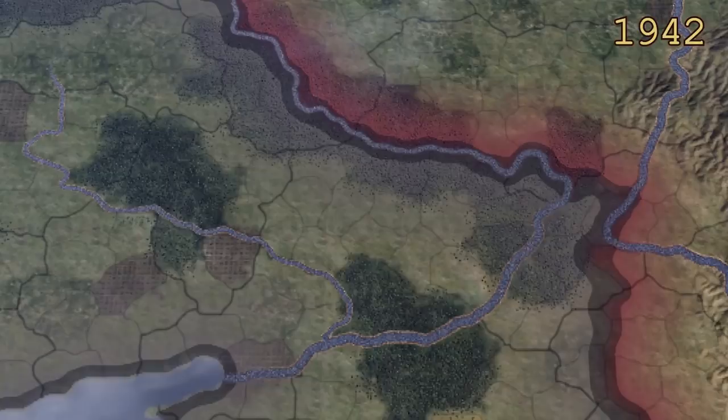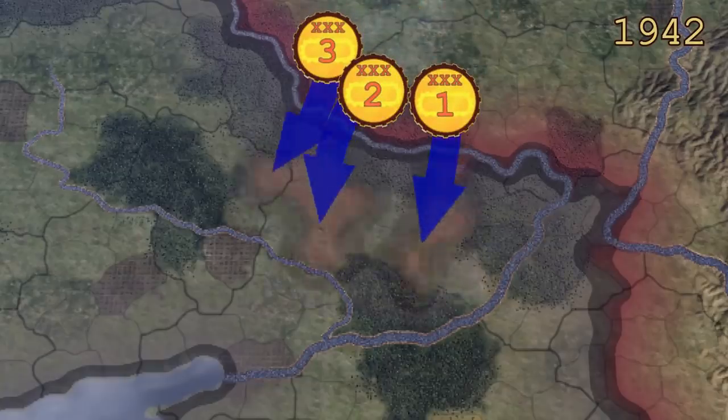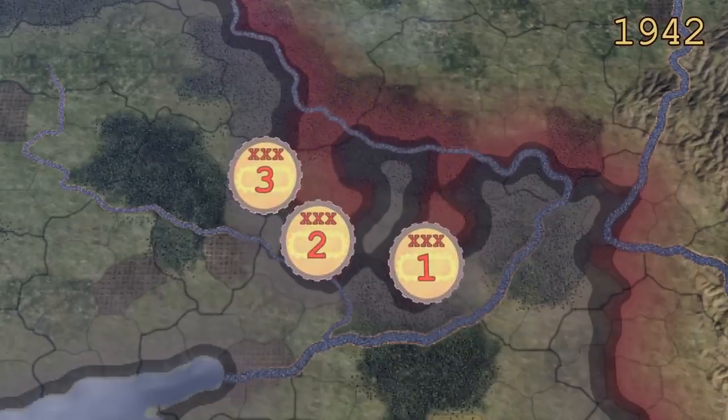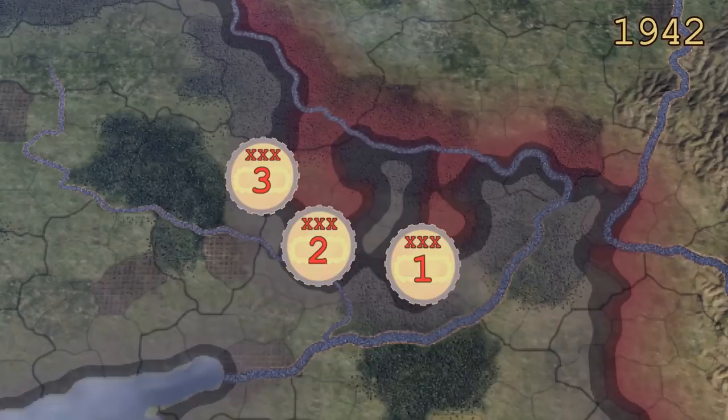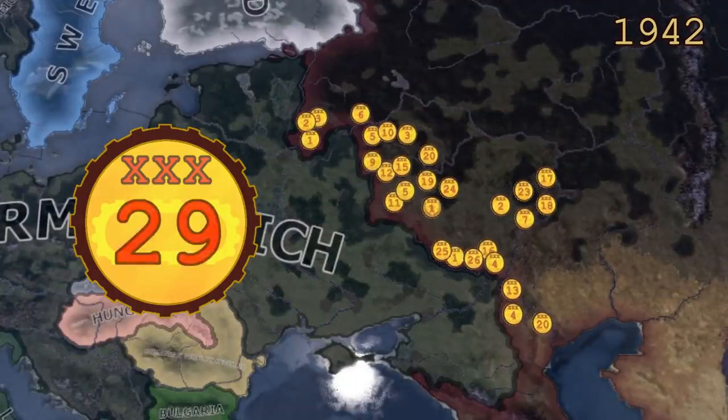The Soviet armor was organized into armored corps. These units would hit hard and move fast, but their tanks usually quickly broke down or were destroyed by the enemy, and these units could only be used once during the offensive. The success of this offensive would be decided by how the Soviets would deploy their 29 armored corps.